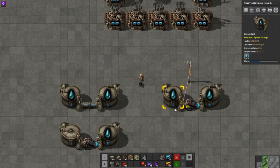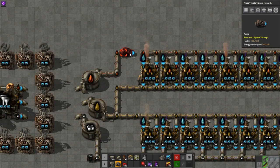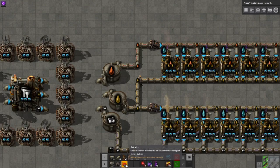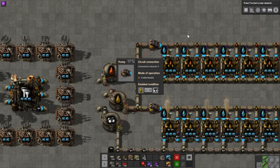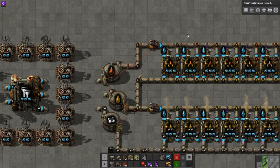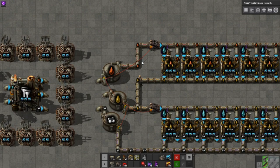Now let's head back to our cracking area and see how this helps. I'll put pumps leading from the heavy oil storage to the heavy oil cracking, and the light oil storage to the light oil cracking. Make sure the output from heavy oil cracking still has a path back to the light oil storage, bypassing that pump, or it'll get blocked. Now let's connect our three storage tanks to the two new pumps and set conditions. A very common approach is to only enable the light oil cracking pump if light oil is greater than petroleum gas — that way the plants cracking light oil to petrol only receive input if we have more light oil than petrol.